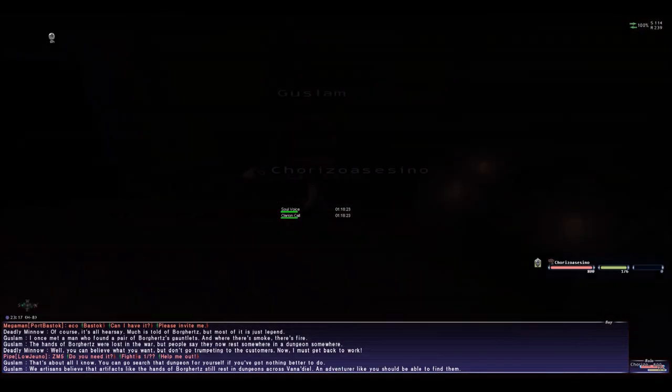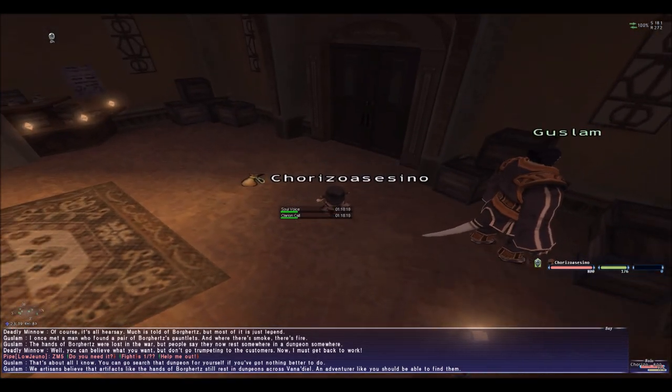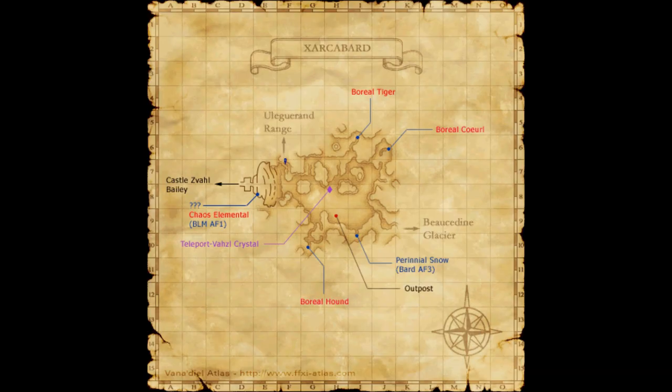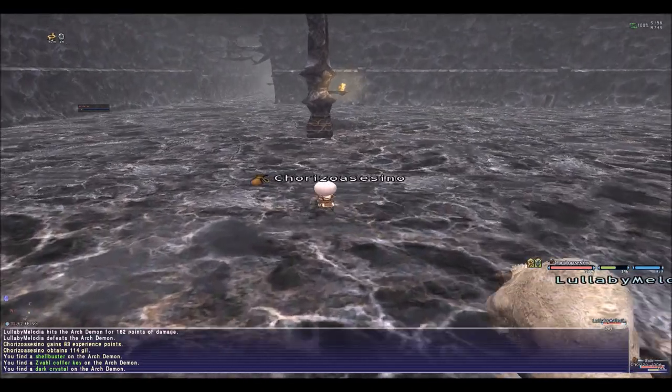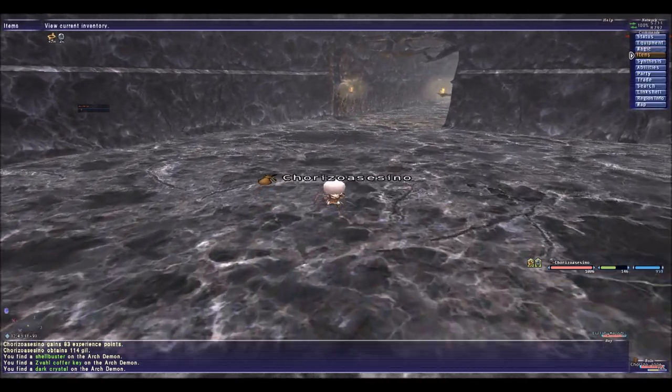We're heading to Caster Bayless. So this is the location. You just go over there, and when you see the cross, go to the right side. We're gonna farm the key. Like you can see, I got the key — you're gonna kill the monster to get it.